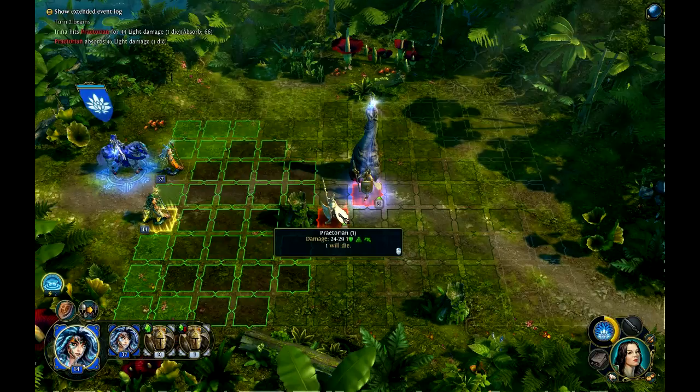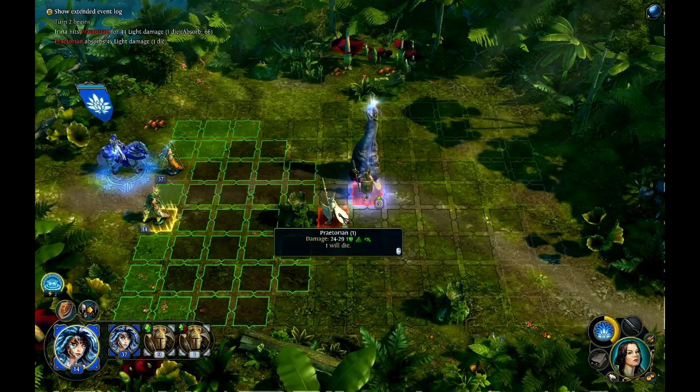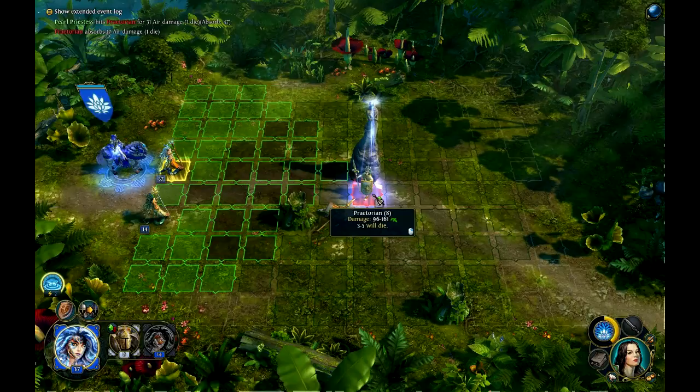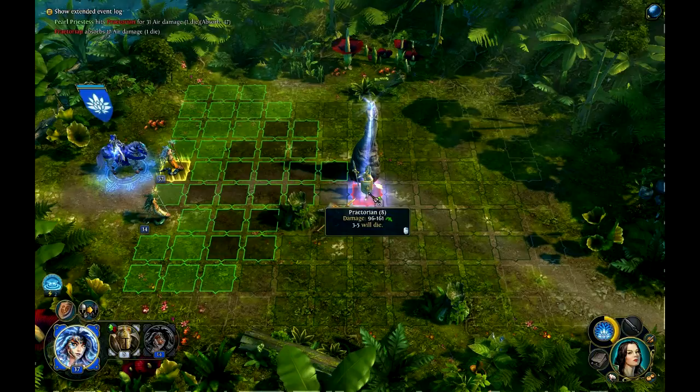I am noticing a little bit of framerate lag right here. And this is actually a little tip: if that Praetorian is hiding, you should attack the one behind him, because then the other guy will take half of the damage — or 75% of the increased damage — since he is not hidden or hasn't taken cover.